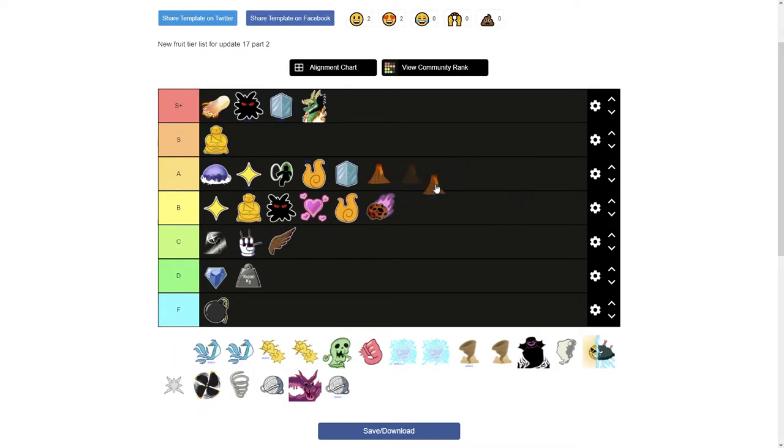Next is Magma. Unawakened Magma is a solid fruit with nice area-of-effect moves and the slowest flight in the game — I'll put it bottom A tier. Awakened Magma has a great flight move that deals damage. Almost all of the abilities put magma on the floor, so anyone who steps in it gets damaged. You can also walk on water like Ice, so I'll put Awakened Magma in S tier.